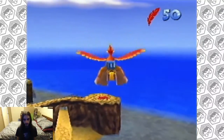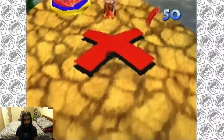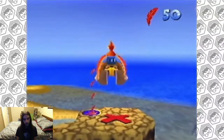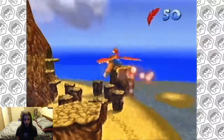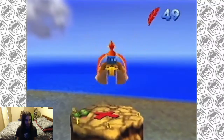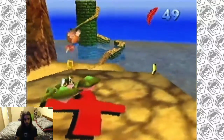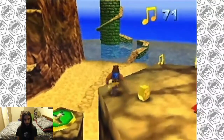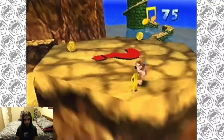That island over there is called Sharkbait Island — sharkbait, hoo-ha-ha. It's a trap; don't go there. You can't even stand on it — it is hard-coded so you can't stand on it. We're going to spend a feather or two to get up here. No treasure! Let's get the notes at least. Now we've got all our notes.